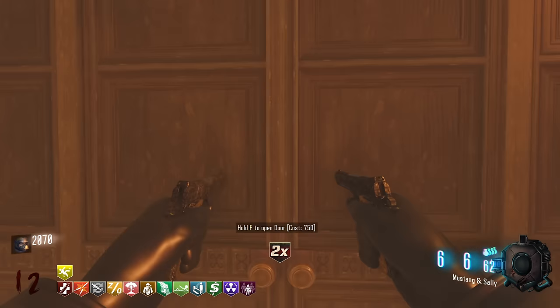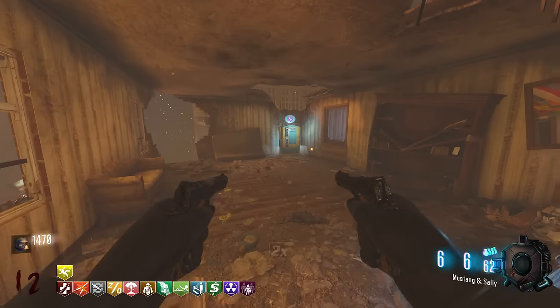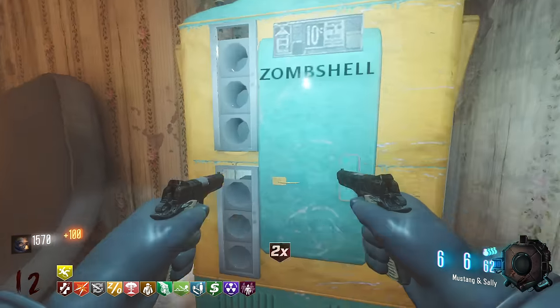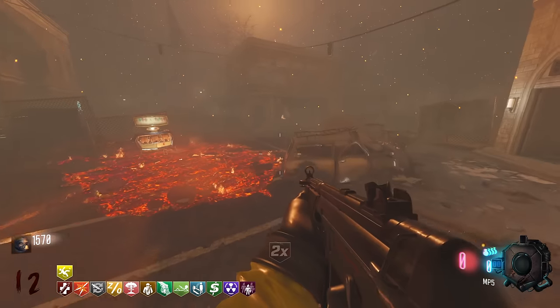I also need to buy Quick Revive up here. Let's do that first. Let's see what other perk we get here. Oh, this is Zombie Shield from BO4 — a little bit useless, to be honest. Unless you're camping, it's definitely better as a camping perk.